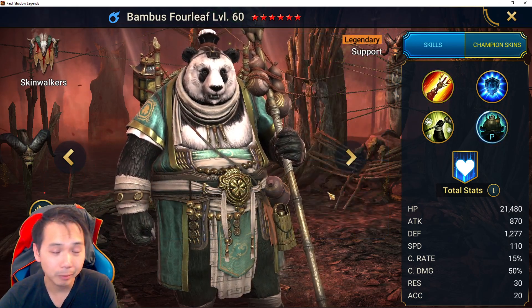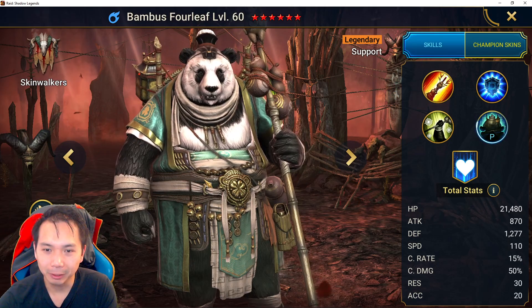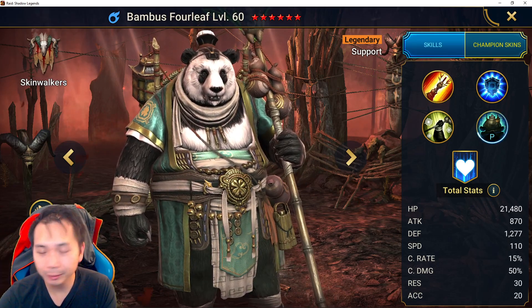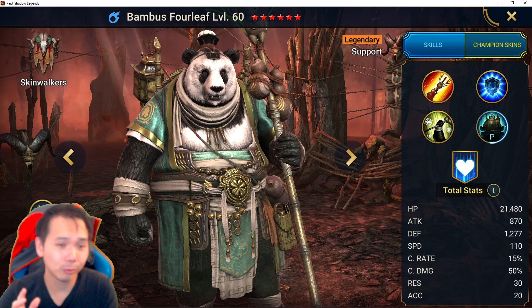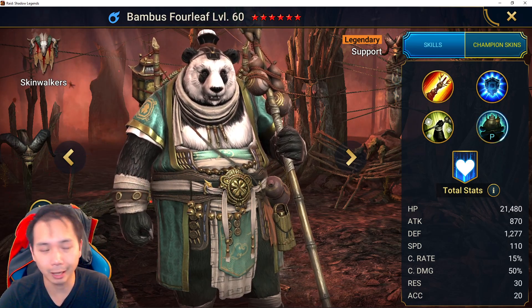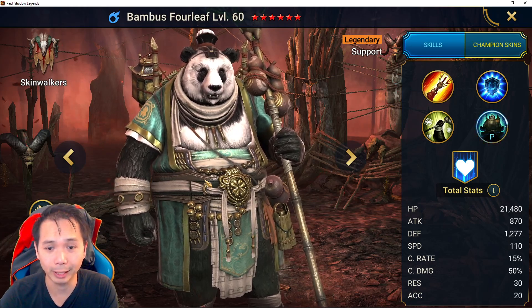He's a good champion but not insane, so if you didn't get him, no big deal. There's some rumbling that the next Halloween fusion will be a mythical, which would be pretty cool — a nice red shiny mythical champion for Halloween. Personally I really doubt it; I wouldn't put too much stock into the hype videos currently coming out, as I think they're purely for hype rather than any real fusion speculation, especially since this fusion is still ongoing.